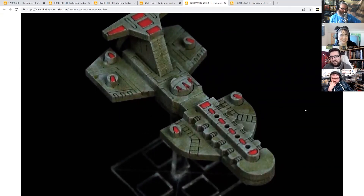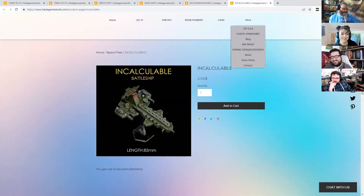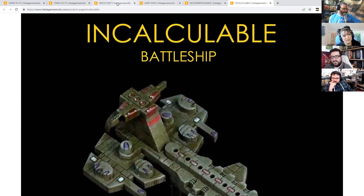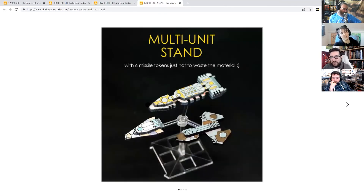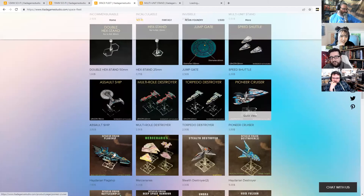They have some ship models - a nice corvette, the Incommensurable, the Incalculable - with mass drivers. I like these because Billion Suns is a cracking game and these are dirt cheap, absurdly cheap. If you want to do a fleet, away you go. There's a multi-stand that might rotate. There's also another company that does spinning ones which even come with six missile tokens - so it's not just the stand material.